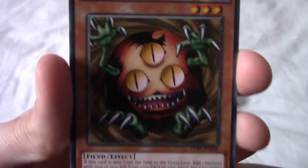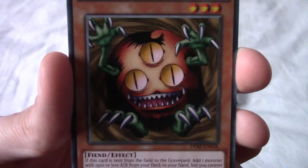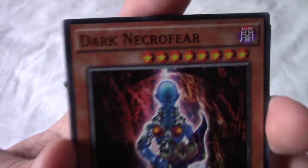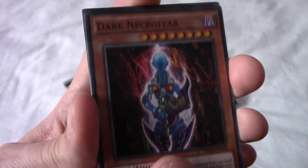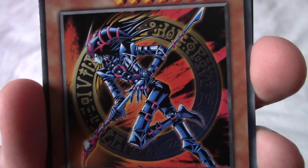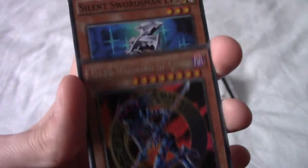Oh, Sangan! I remember him — he was in one of the first sets I believe. My camera is recognizing that as a face with the three eyes, which is a bit weird. We have Dark Necrofear — I feel like I've heard someone play him. And our rare is Dark Magician of Chaos — I'm pulling some really cool cards today, ones I recognize.